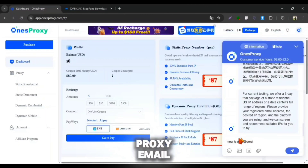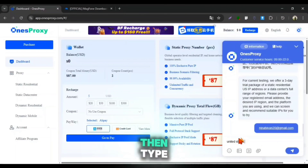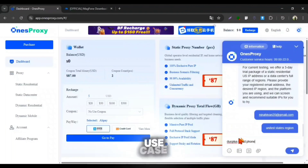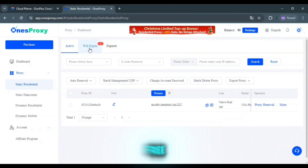They will ask for your One's Proxy email, IP region, and use case. Simply reply with your registered email address at One's Proxy, then type 'United States Phoenix' for IP region, and write 'Duo Plus Cloud Phone' as your use case. After that, One's Proxy will activate a 3-day free static residential proxy for you, and we can easily configure this to the Duo Plus Cloud Phone.